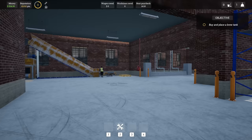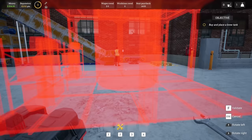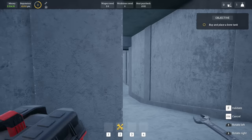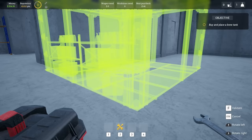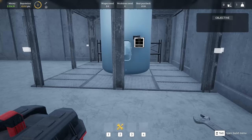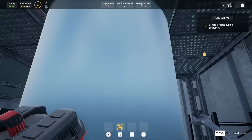Buy and place a brew tank - let's get this out. Brew tank - buy. My guess is this has to go downstairs because it's the underground. The only reason we unlocked the underground was probably so we could do this. Let's go in here. I don't know how to connect it - I guess I'll toss it right in here. Validate. Current brew: no recipe found. Create a recipe on the computer. Capacity is a thousand liters. Is there any piping that needs to connect?